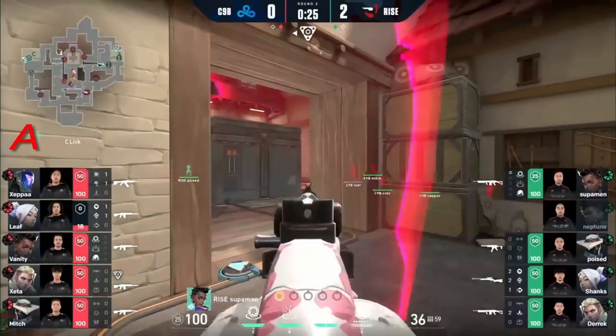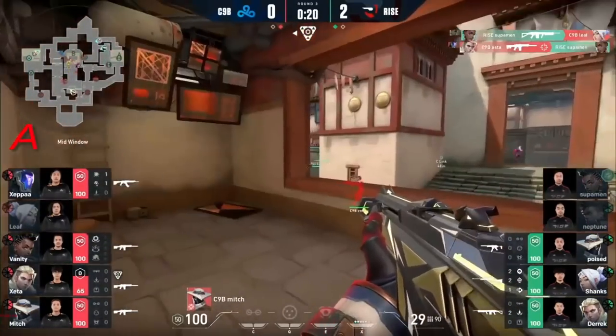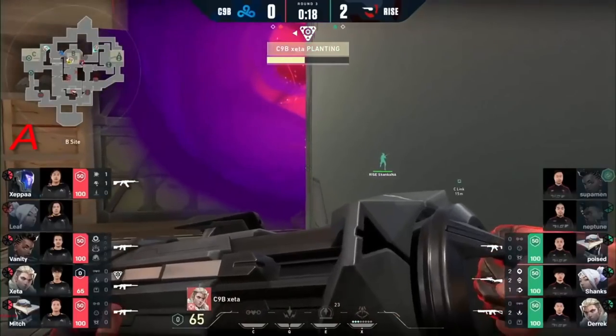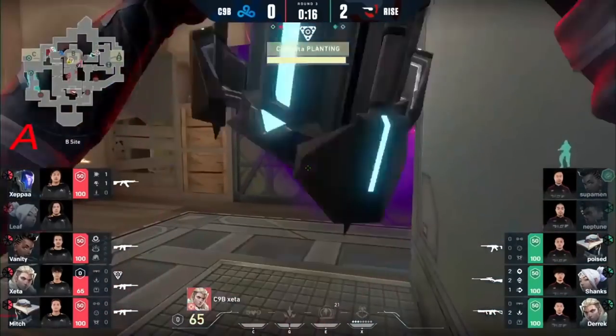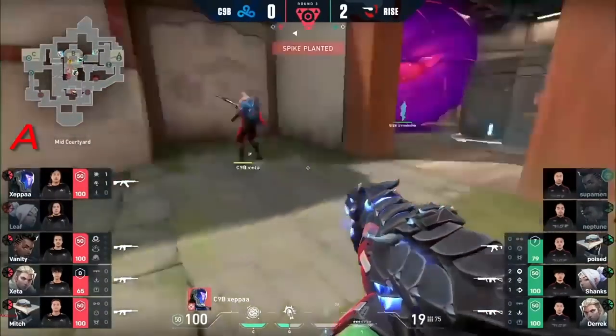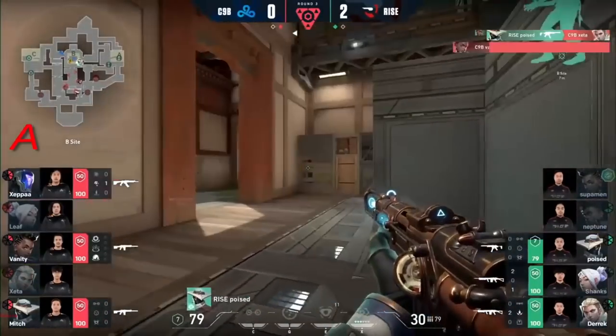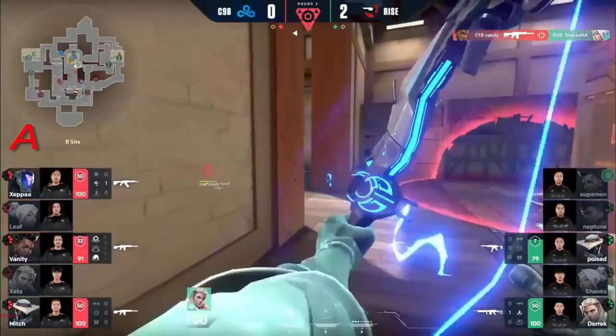Leaf goes in again — he's like, I'm bleeding, I'm going backhand. Superman — that's the find, that's the trade. Zeta instantly trades that off — he's just used as a sentry running into the site. Perfectly done there. Ryze able to get a trade though, and they may have positioning on this retake. They have three outside — this is tough when everybody's just on the outside. No cages though, for them to get a position. Vanity takes down Shanks to make it even tougher for Ryze here.